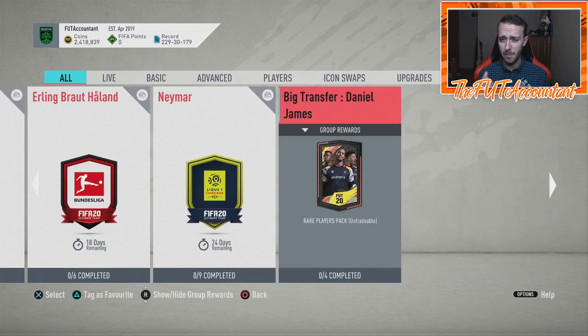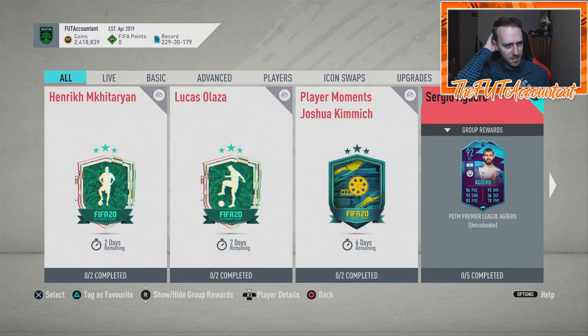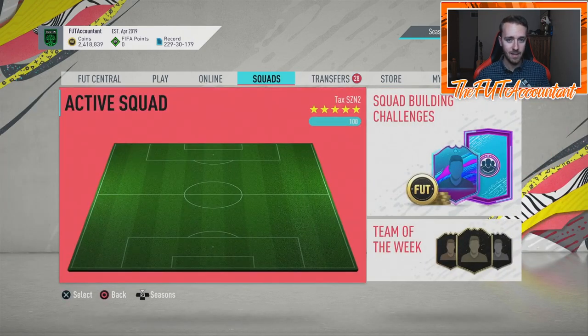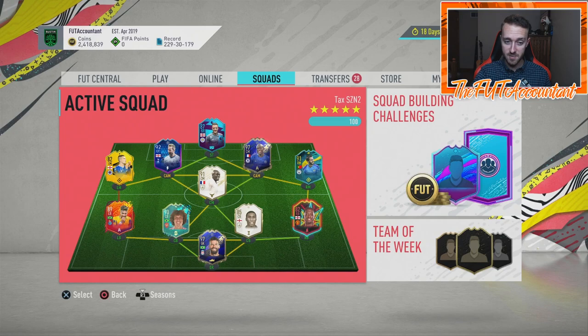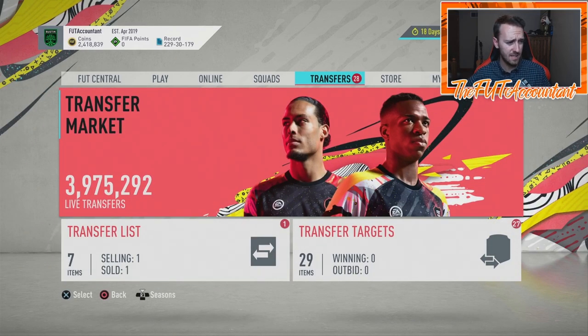I'd expect the possibility for upgrade packs to come out today on Monday — EA has been doing them on Monday for every promo we've gotten so far. I hope they put up the 81-plus upgrade because I'd be interested in hitting a few of those. A Marcelo would fit into my team very nicely, a Diva de Weez — I already have the flashback but I'd take the 91 version. Ben Yedder, Messi, Lucas — I really want that Lucas card.